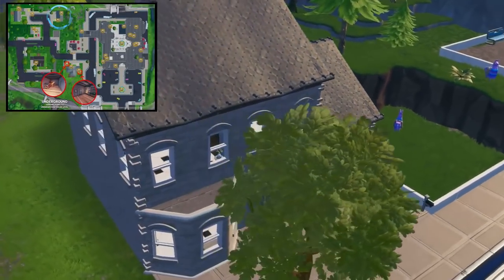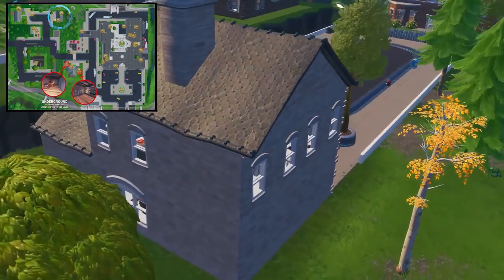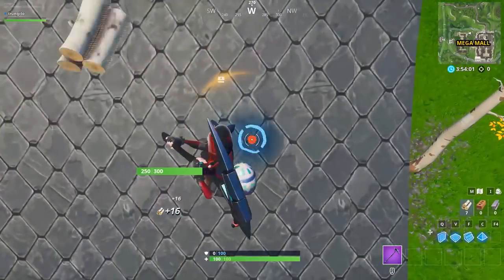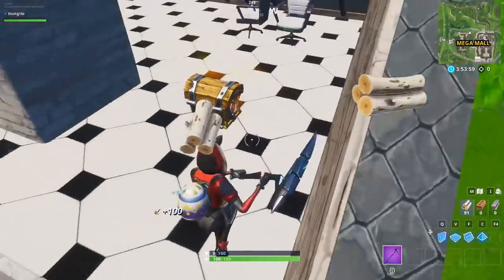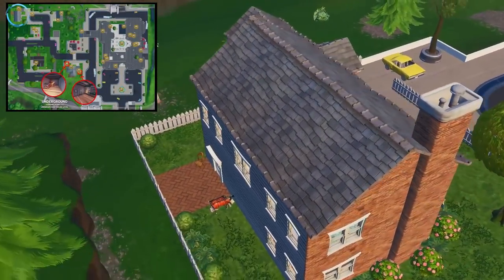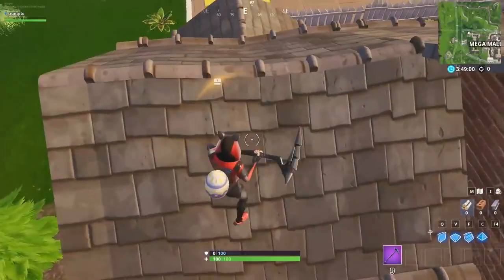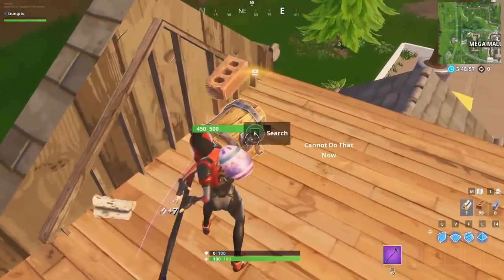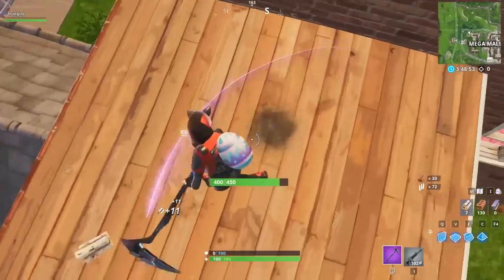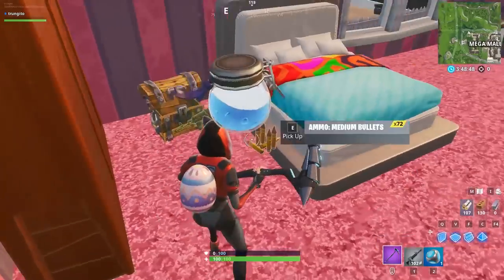The house across from the playground has both chest spawns under the roof — one under the main roof and the other under a little side roof — so landing on the roof for this house is actually a good option; just listen for which roof has a chest under it and break in. The house at the eastern edge has one chest spawn in the roof and another inside the second level. If you're confident in your chest RNG, land on the little side part of the roof, then break in or drop on top of the garage to access the second level where the second chest spawns.